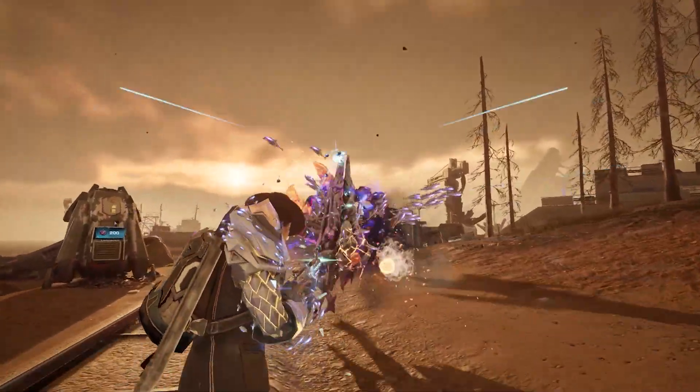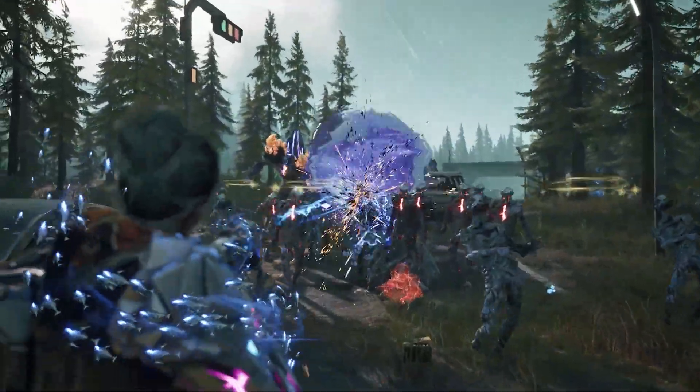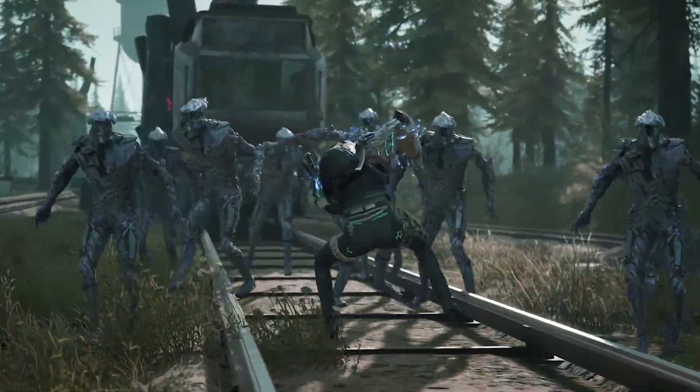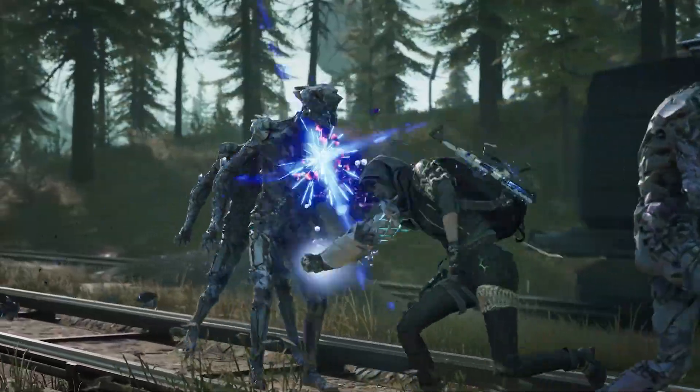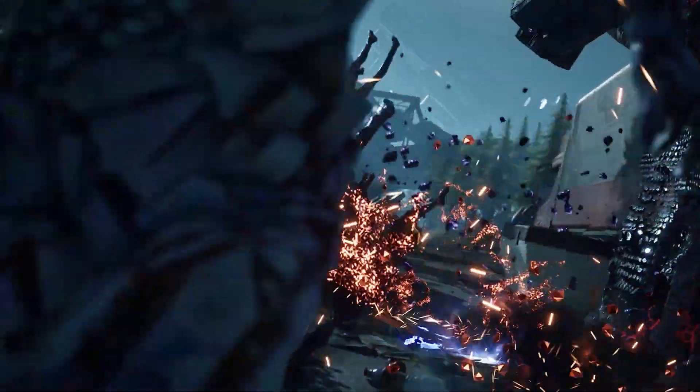For example, a knockback build works best with Park and a Guardian, while a stun build will work to perfection with Rania and a Seer. But in the end, it boils down to you and your playstyle. So flex your creative muscles and chase that perfect build.